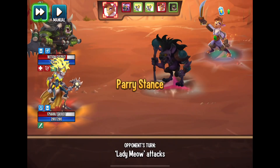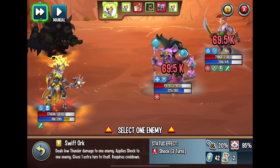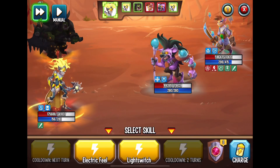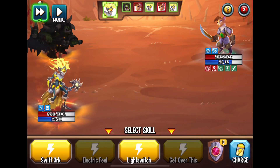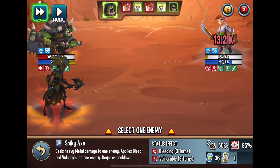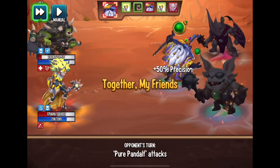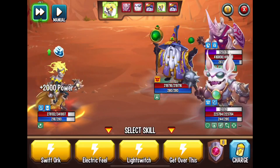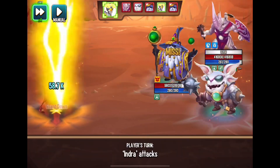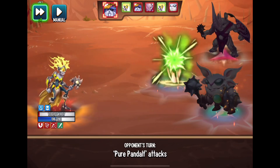Now it's two versus two, but there's another wave of monsters after this first set, so this battle is going to go back and forth. Just when you think you have the upper hand, resurrection happens, so you have to use more attempts to take down these monsters. There's another wave and there's no way I'm going to stand a chance against these three — I'm down to my last monster. It's three versus one, the odds are not looking good.